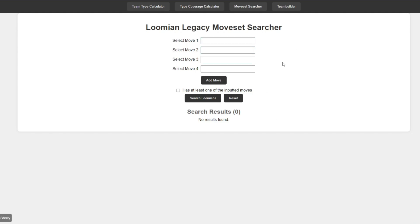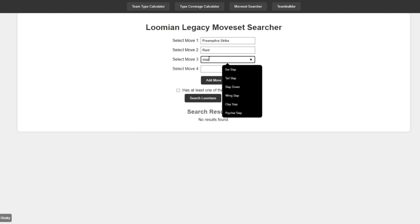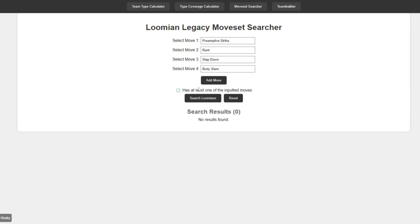What this does is: let's say you have a specific moveset you wanted on a Lumion and you want to add that Lumion to your team. This Moveset Searcher does basically that. Let's say you wanted a Lumion with the moves Preemptive Strike, Rant, Slapdown, and Body Slam. When you press Search, it'll show you all of the Lumions that have these moves. As you can see, only Ragoon has these four moves.